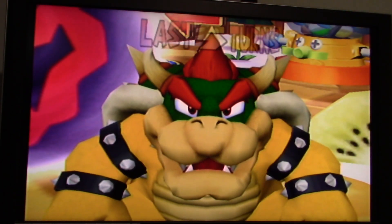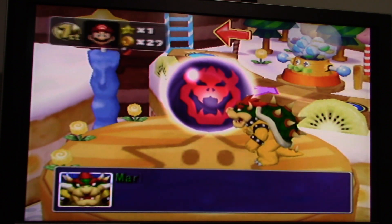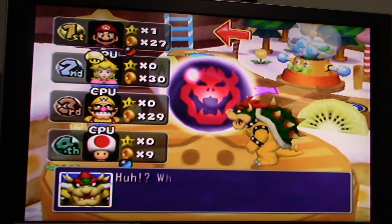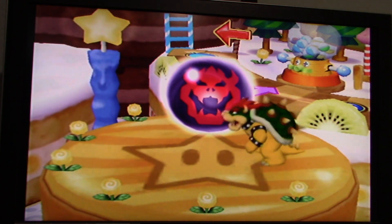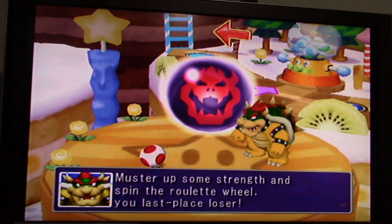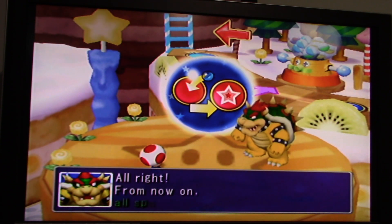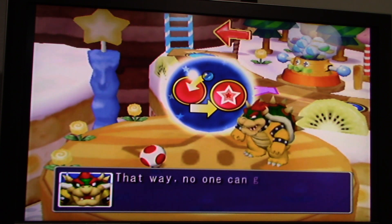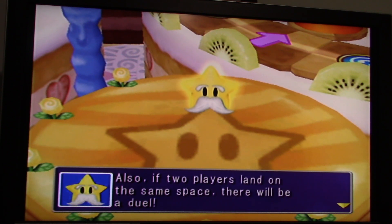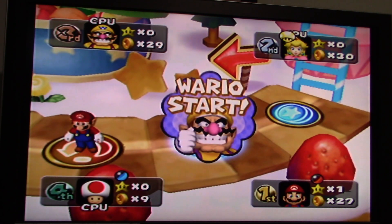Alright, five turns left — time to check out the current standings. I'm in first place, Peach is in second, Wario is in third, and Toad is in last. Toad is about to spin the roulette wheel since he's in last place. From now on for the rest of the game, all spaces are going to have capsule events, and there's going to be a duel with two players landing on the same space. Time to get into the last five turns.